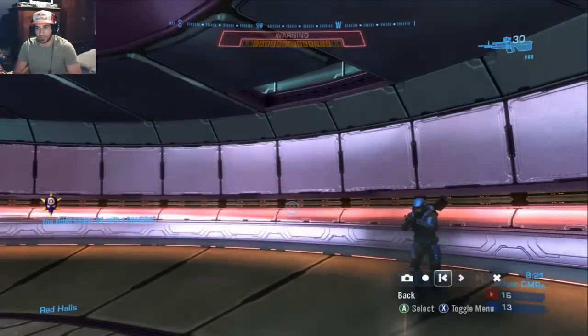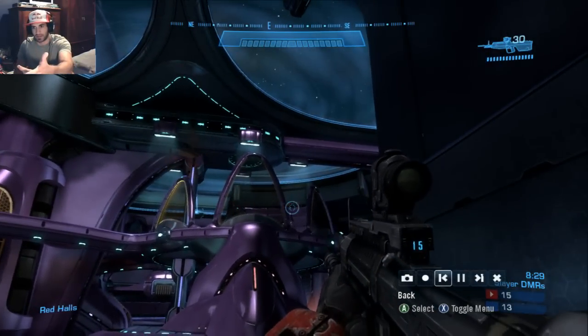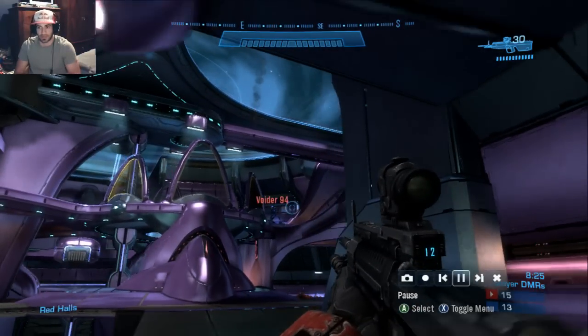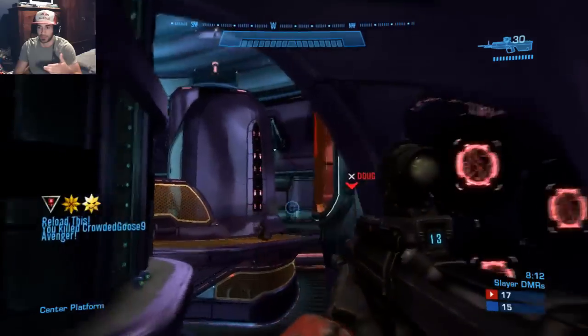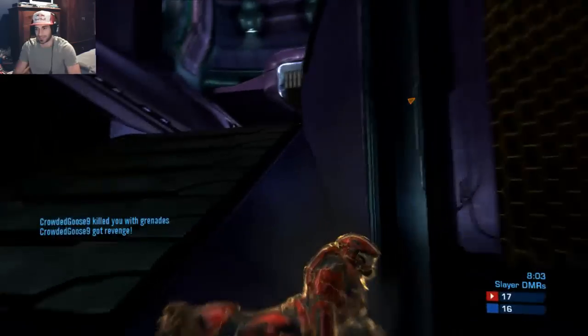A big thing you want to do on Zealot when people are top mid: you really want to bounce your nades. If you can see the clear space — the nades can't go through there, they just come down. If you hit that middle structure at certain creeks, your nade might go left or right and not come straight down. Like my first nade here — I tried a fancy nade, hit that pillar but he wasn't there. You want to aim for that blue open space because it's like a straight wall — the nade comes straight down and hits that guy. That's where 'GB nades' came from. If you didn't know about that, make sure to add it to your gameplay.